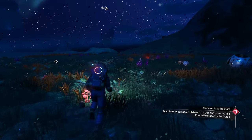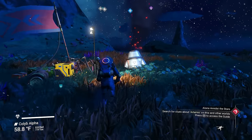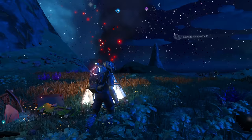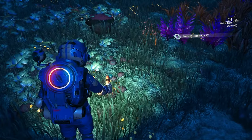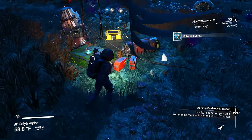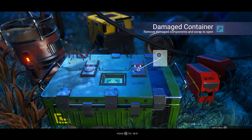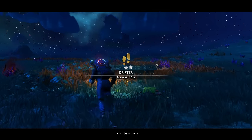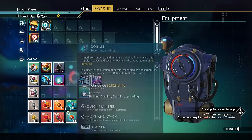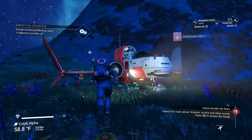Search for clues about Artemis on this and other worlds. Let's see if we can get some more upgrades. Got to get these upgrades. Oh, we got nanites — nanites are good. Terrain manipulator. We got to get our buried tech so we can sell it for money. And you can always check these cool boxes for materials. We got a lot of stuff. We're going to need to get some more chromatic metal, but for now let's take off.